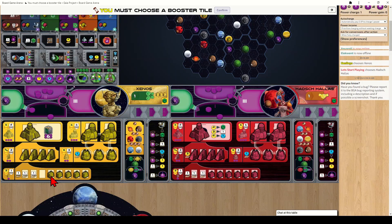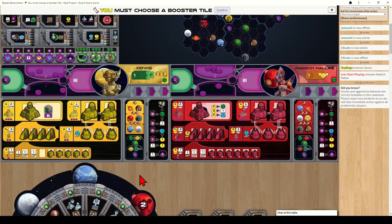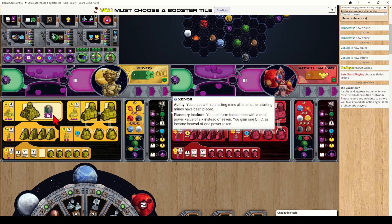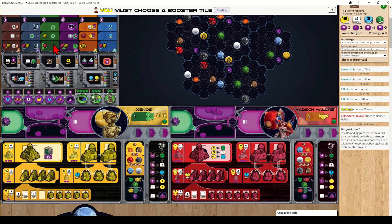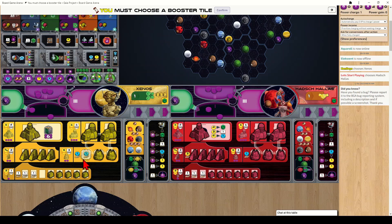Mines can be upgraded into trading stations, which generate coins. Trading stations can be upgraded into a planetary institute. When you build your planetary institute you get access to your unique faction ability — this one lets me form federations with only six power worth of buildings. Factions also have a special starting power; this faction starts with three buildings on the board instead of two and has one level of research in the AI tech tree, giving artificial intelligence level one.